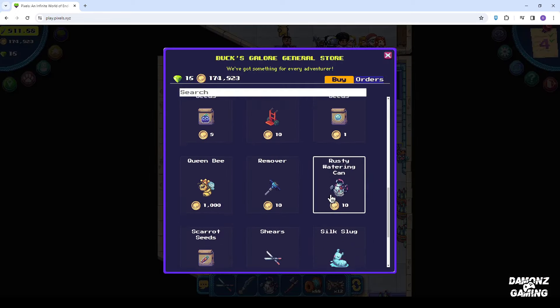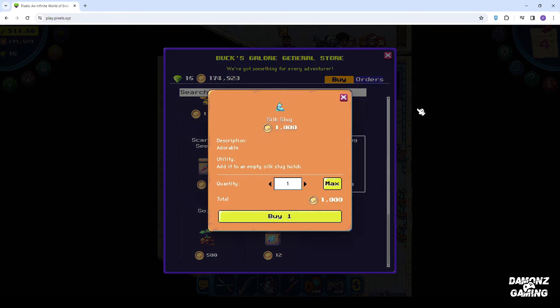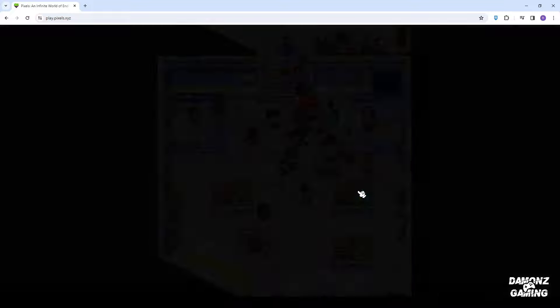Here's what you need to do — buy a silk slug from Hazel. The more you use, the faster you can level up your skill, so I recommend starting with 20 silk slugs.